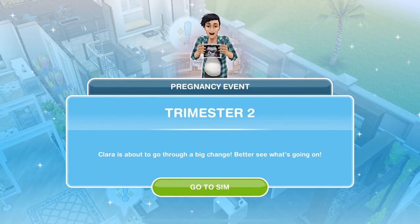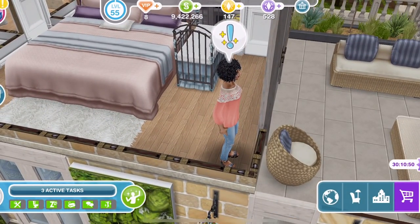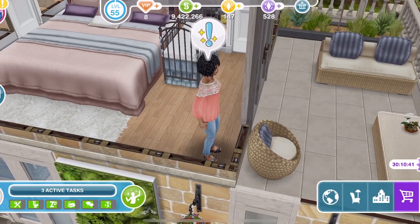Hi guys, my name is Guna Jamesville and welcome to day four and trimester two of our first pregnancy in Sims Freeplay. I've just gone into the game and got a pop-up that says pregnancy event, trimester two — Clara is about to go through a big change. So here's Clara with an exclamation mark above her head, and if we go into the sim tracker it says grow baby bump. This is when our baby bump is going to first appear.